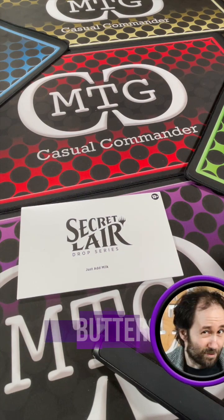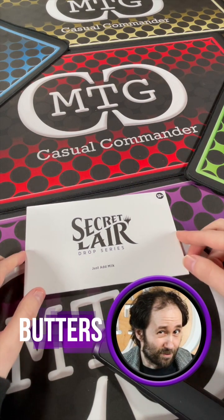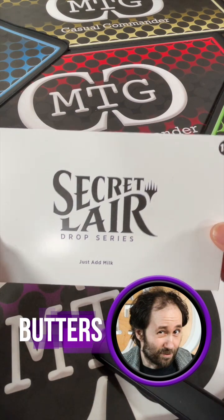Hey guys, it's Butters here with MTG Casual Commander. This time with a Secret Lair drop sheet series: Just Add Milk.